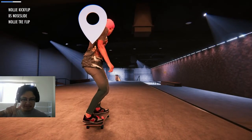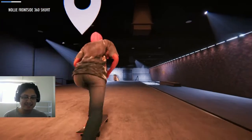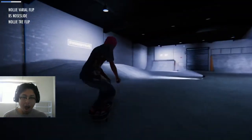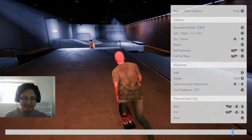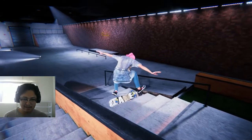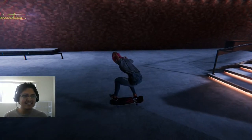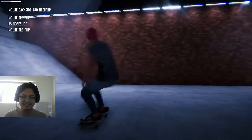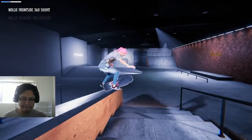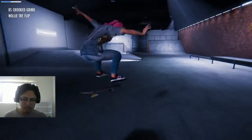I want to do a nollie tre crooked grind nollie tre out. This is challenging. We got a varial flip — I think I got into a nose slide. You can see I even caught it — you could flick the analog stick and catch it. That was weird though — her foot went through the freaking board, but I was not trying to let that go away. Let's try it again. I might need to change my angle. That was sloppy but that was amazing.